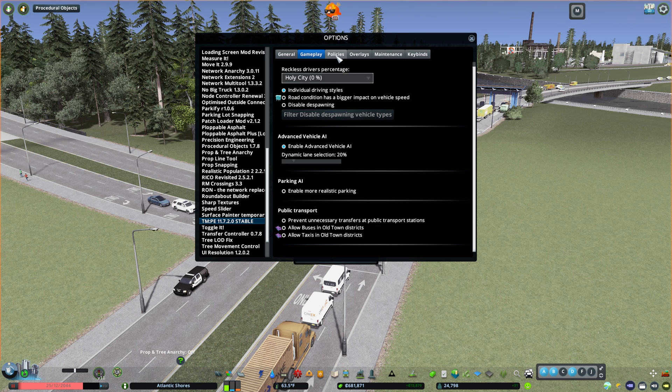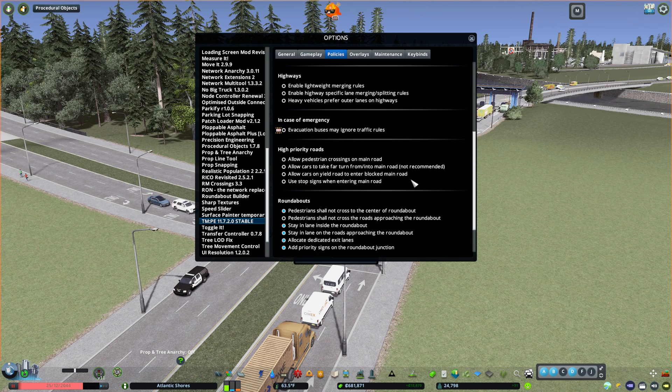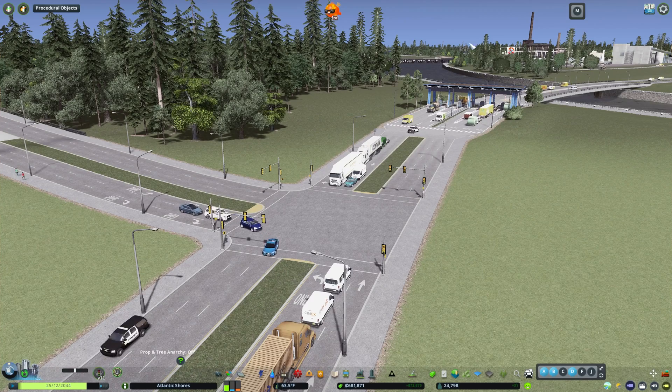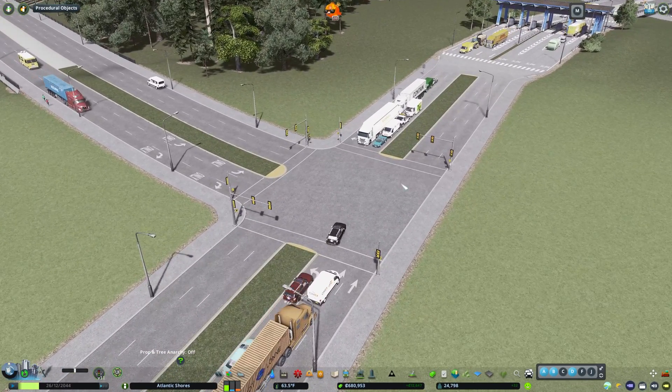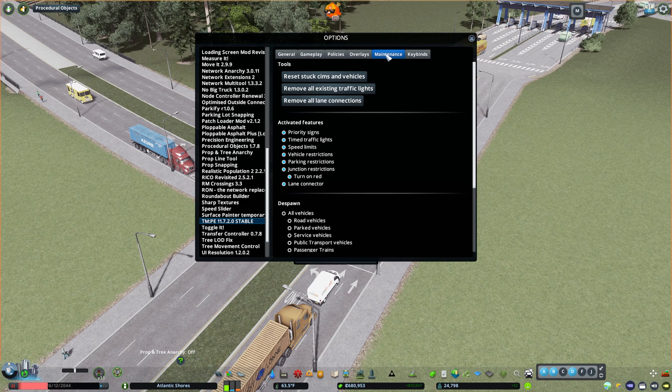You can do a few different things with Policies — there are many policies that can change how it works, and you can take a look at all of those on your own. Overlays are things that can show different information, like if you put on junction restrictions it would show overlays. Then Maintenance — you can periodically come in to reset stuck sims and vehicles. That will remove any sim or vehicle that lost its path, which might slow down your simulation. Doing that every once in a while is a good way to keep things running smoothly.